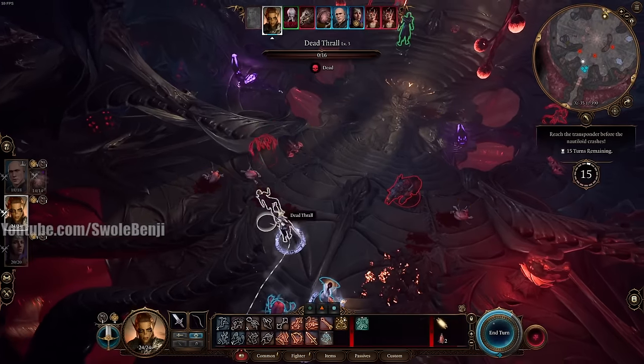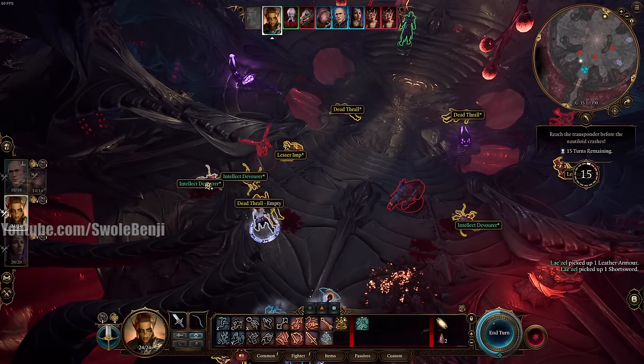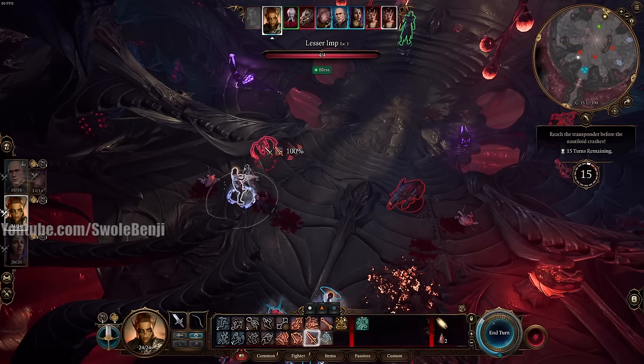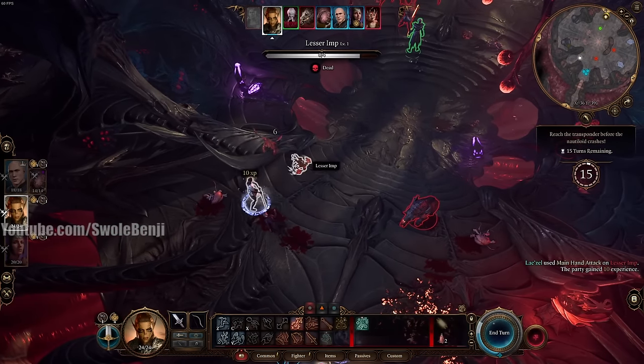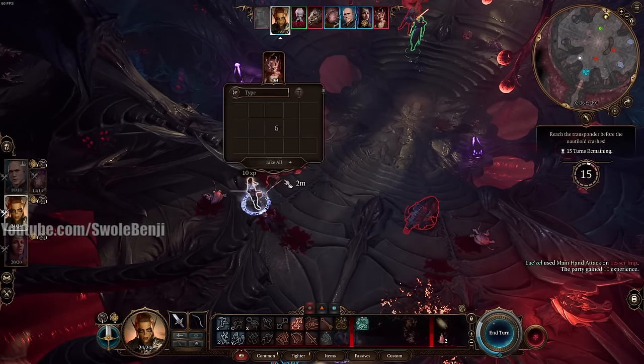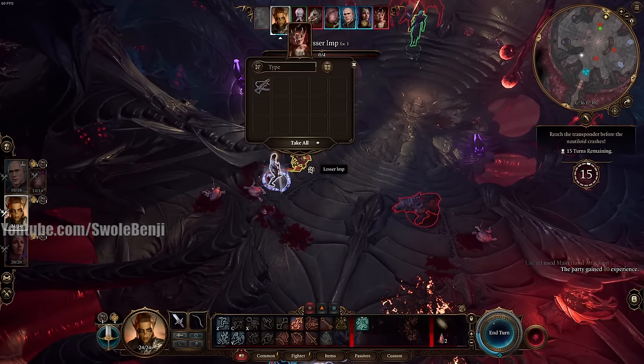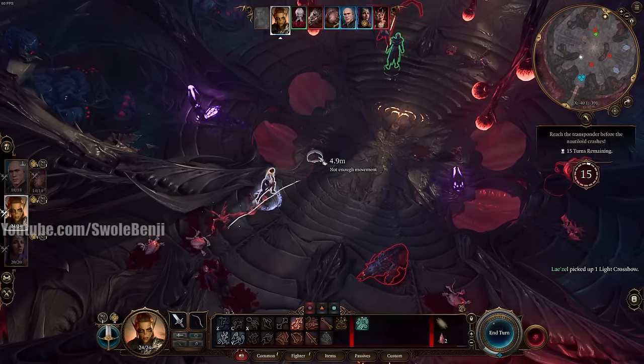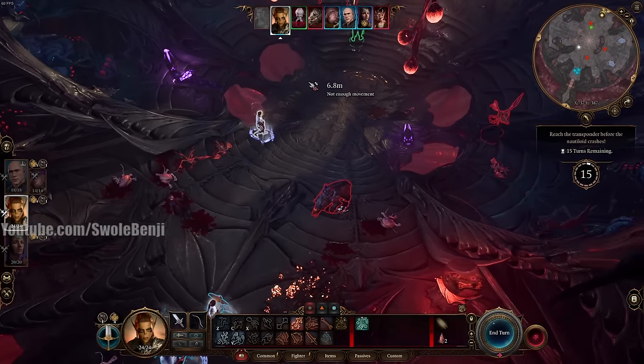As I move I'm opening containers and looting. Go up here and loot everything. We're going to kill everything for the XP too. Have Lazel kill the adds, let them fully die, and loot them. With Dash active our movement speed is very high, and we also have Bless active.